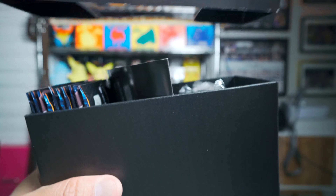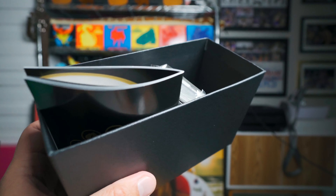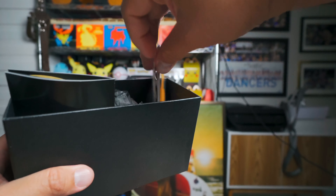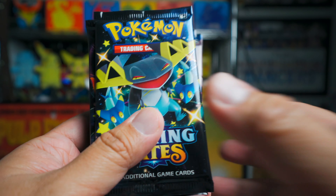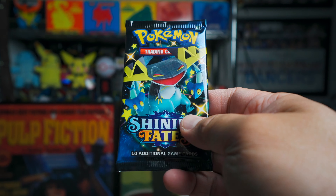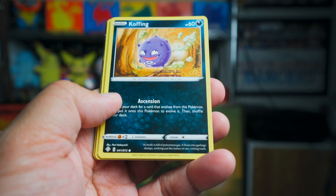Back with my second opening of Shining Fates ETB. Yesterday's ETB was absolutely great — amazing pulls out of there. I got my man Centiskorch shiny version, a VMAX Crobat, which I'm a huge fan of, a VMAX Ditto, and a Decidueye Reverse Holo. Just a lot of great stuff. If you want to check out that video and you haven't yet, check it out. We got some nice pulls in there.